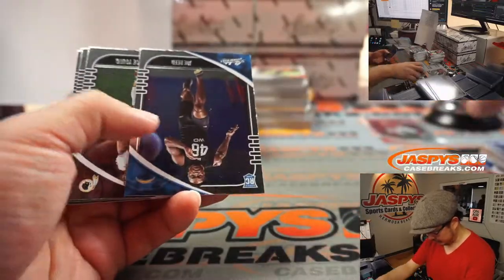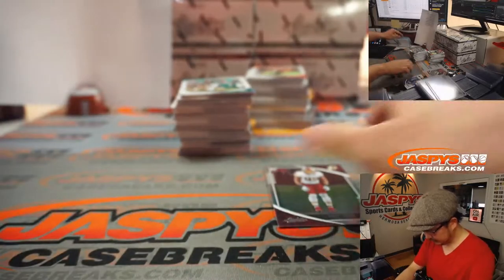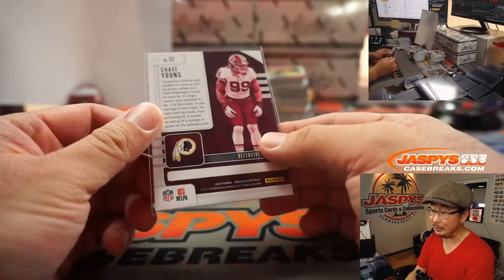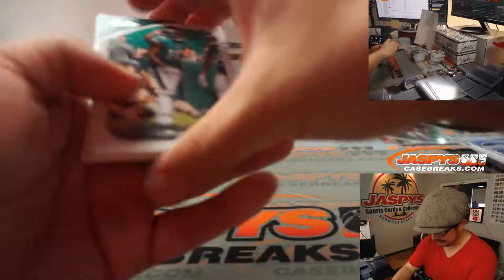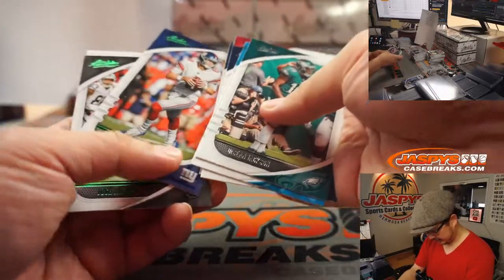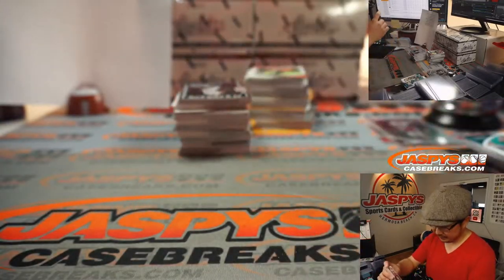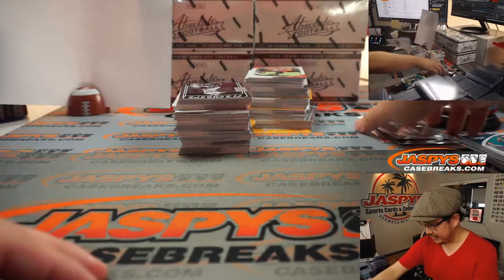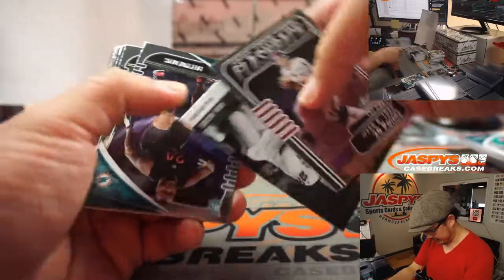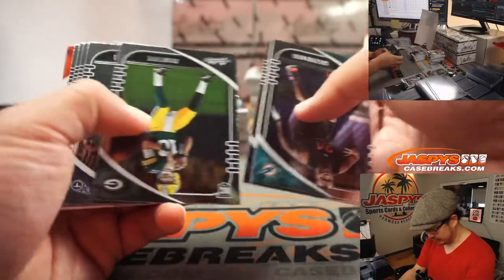Chase Young — Chase Young is probably Defensive Rookie of the Year, could be Defensive Player of the Year as well. There's Chase Young Green, these are all for the NFC East, Brian with those. Josh Jacobs with that DUI — come on Josh, he should know better.